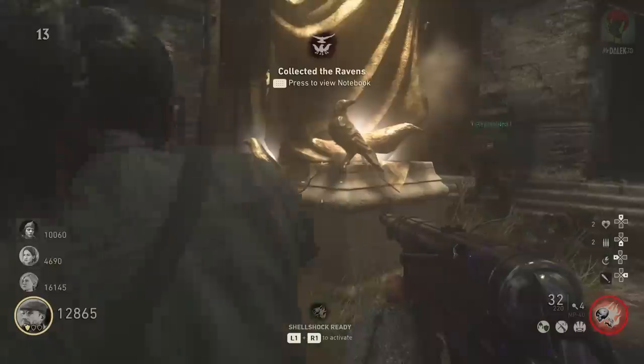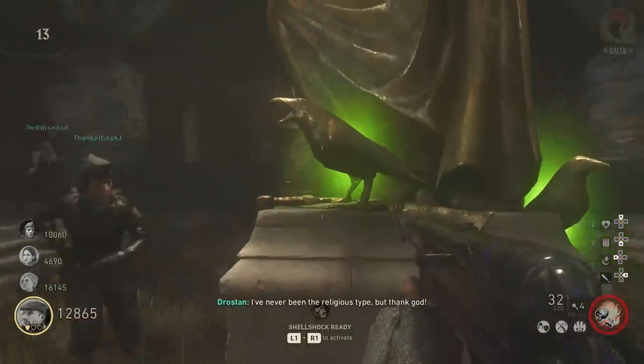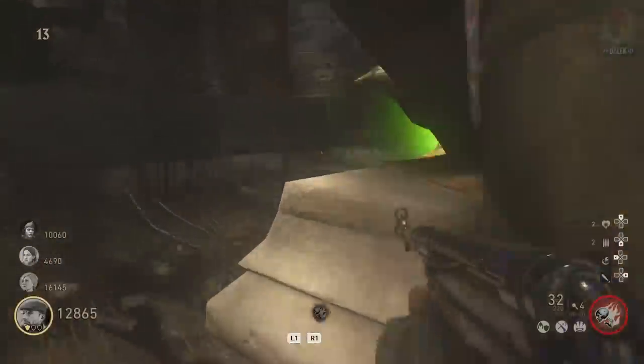Run up the stairs back towards the map where there's a wall placement slot. Place the blade in the empty slot on the wall and it'll allow the gate to open, letting you back into the map.